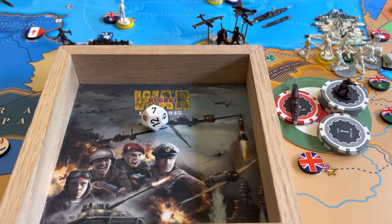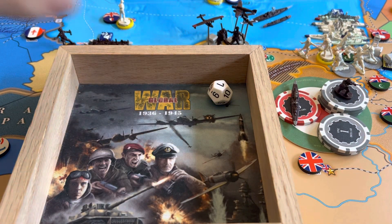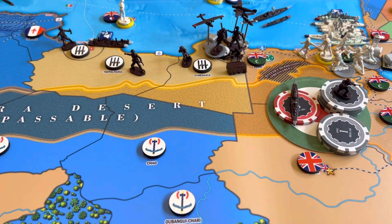Let's start off with some tech. We're going to do improved construction — we need a 7 or higher. And we succeed with a 7. Italy's had a pretty good tech game so far. I think that's going to be my 5th success on 7 turns, which is well over average on a 50% roll. So that's good.